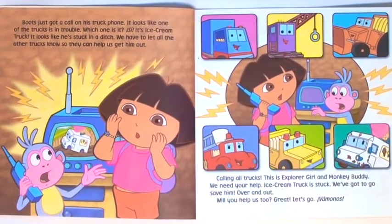Boots just got a call on his truck phone. It looks like one of the trucks is in trouble. It's Ice Cream Truck — he's stuck in a ditch. We have to let all the other trucks know so they can help us get him out. Calling all trucks. This is Explorer Girl and Monkey Buddy. We need your help. Ice Cream Truck is stuck. We've got to go save him. Over and out.